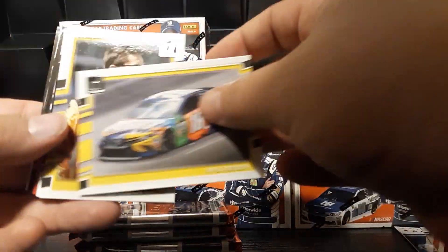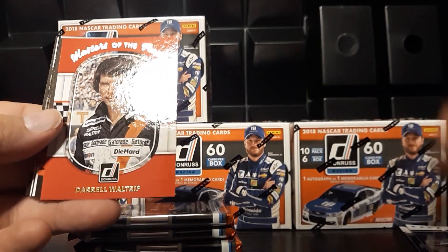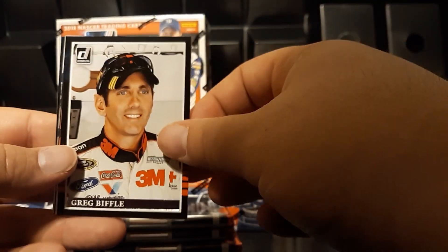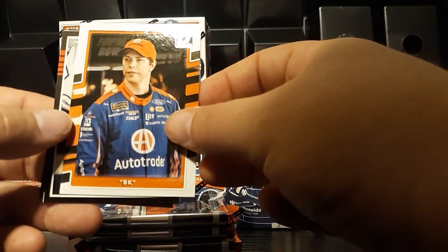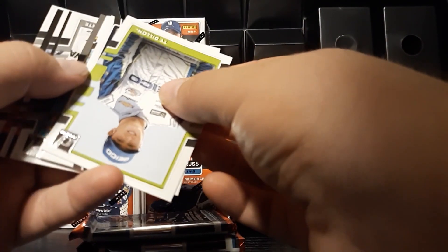We've got Chase Elliott, Kyle Busch, Landon Castle, Earnhardt Jr., Masters of the Track Darryl Waltrip — that's actually almost a creepy photo. Greg Biffle, BK — I'm assuming that's the Keselowski name variation. Ty Dillon, Herschel McGriff Legends, and Austin Dillon. Herschel McGriff — not one I've seen in a lot of products before. Opened up a decent amount of NASCAR over the years, but we've got a refractor there so we'll put that in the back.